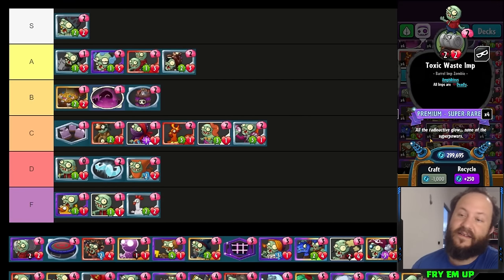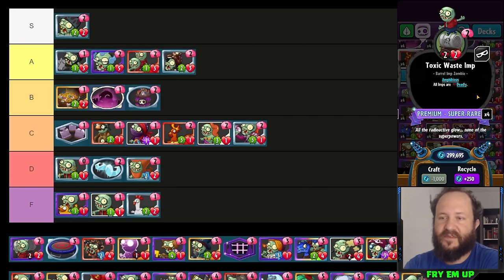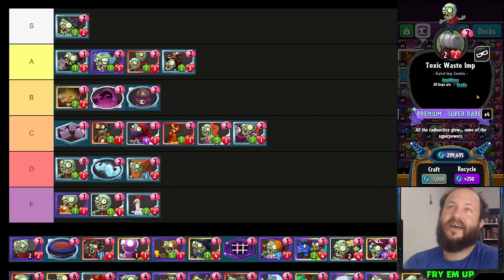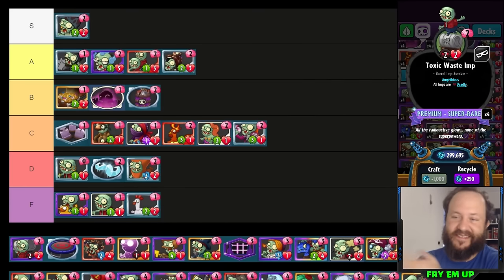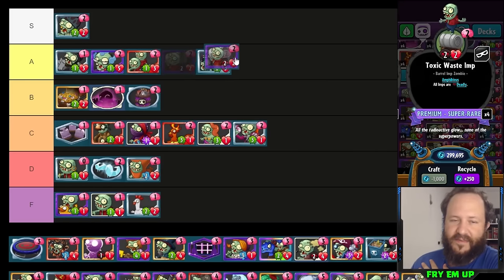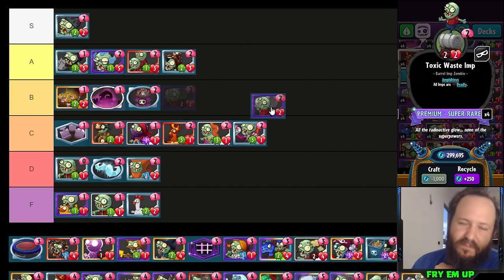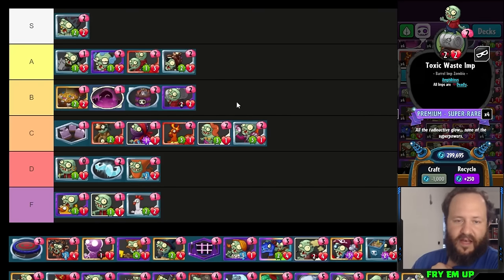Swashbuckler is especially good with Flame Face because your cards get strikethrough, meaning they damage the plant hero directly. Awesome card. Toxic Waste Imp is a decent card — lots of value for a two-drop. It dies sadly to two damage like Banana Bomb. It's a very important part of Tele-Imps as the main way you control with huge Giganticus Imp decks. Teleporting in a deadly minion means you can destroy anything they play on the board for free. It's basically only super viable in Giganticus builds, so I'll put it in B.